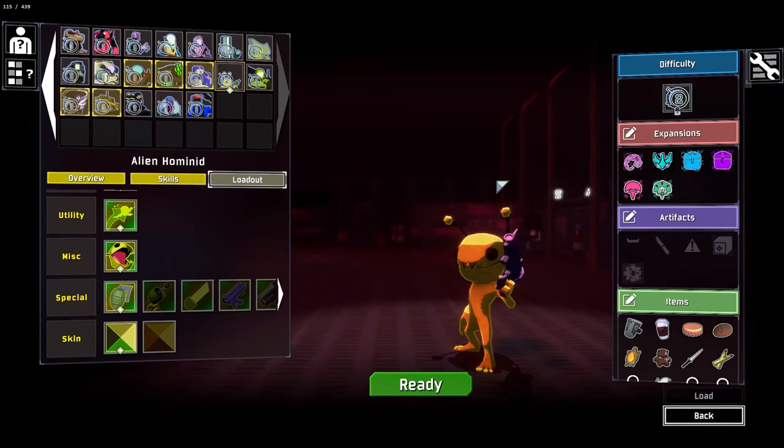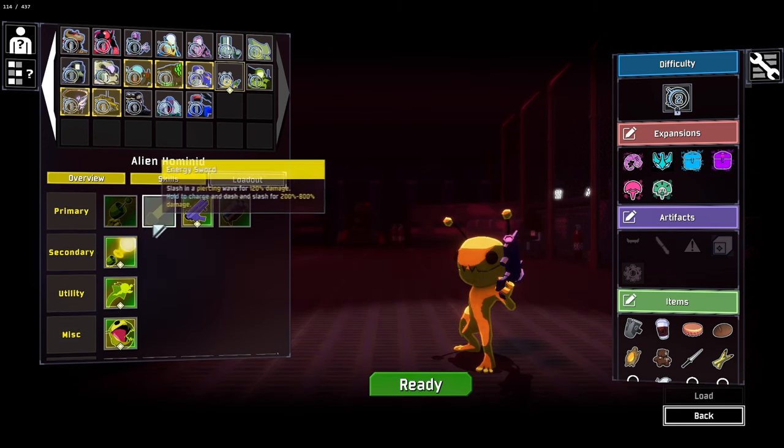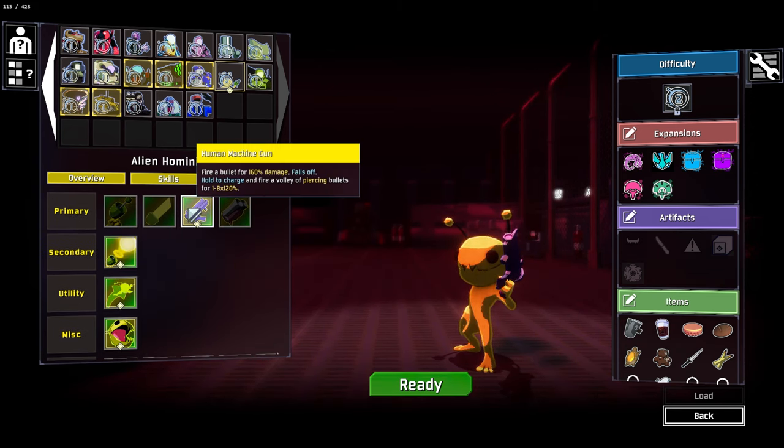Hello everybody and welcome back to another episode of Risk of Rain 2 Modded. We are jumping in today as good old Alien Hominid, this little creature. This is a really, really cool character that I really enjoy.